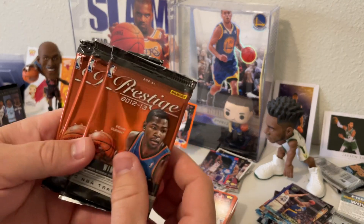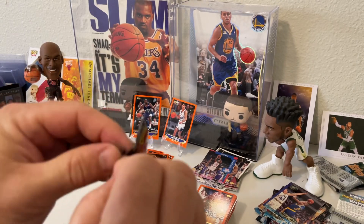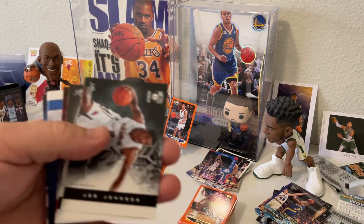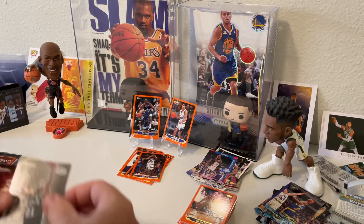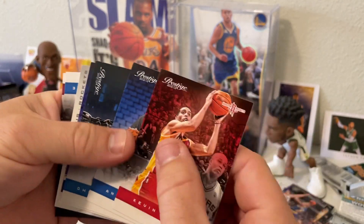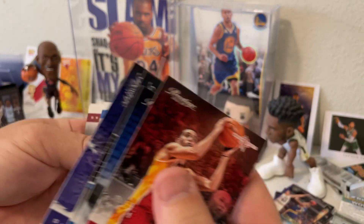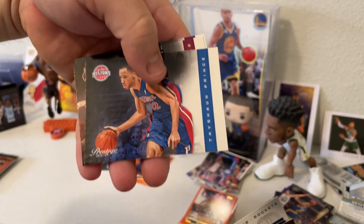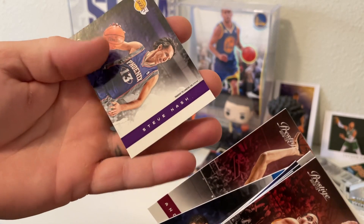Alright guys, final three packs — it's going to be 2012-2013 Panini Prestige. Let's hope we can end on something. Got some good bases and good players, but a big pull would be nice. Joe Johnson, there's Tim Duncan — I'll take it, I don't pull too many Tims. Kevin Martin, Andrew Bogut, Dwight Howard, DeMarcus Cousins, Marcus Morris, Tayshaun Prince — I like the way these cards look — Anderson Varejao, and a Steve Nash.